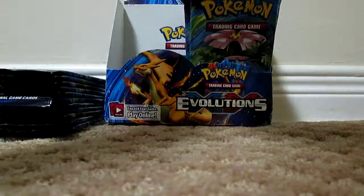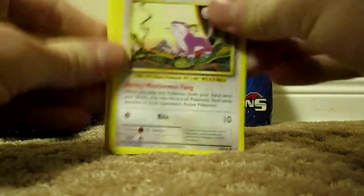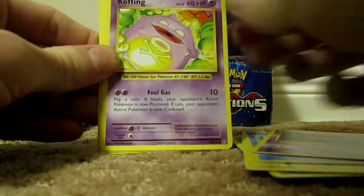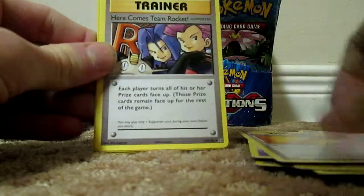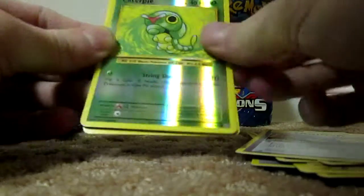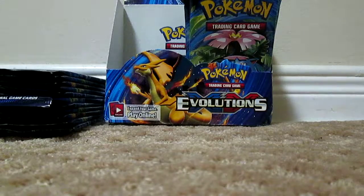Hey, it's Rattata! We've got Rattata, Weedle, Voltorb, Poliwag, Gastly, Koffing, Revive. Here comes Team Rocket — really, where are they coming from? Canopy Reverse and Dugtrio. Nice.